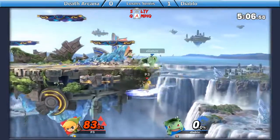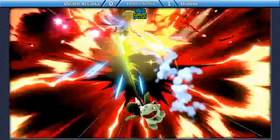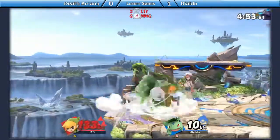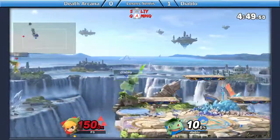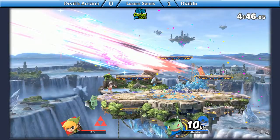Ivysaur coming out. The bomb bouncing pressure. Good air dodge out of there. He doesn't DI in — but he DIs that move out and he is still living at 120%. Oh my god, that was so risky. Back throw. No! Devon right now does not want to lose this game. But that is it. And Diablo up 2-0.